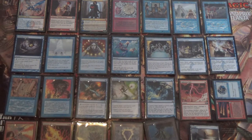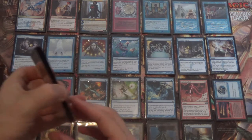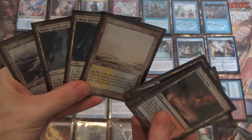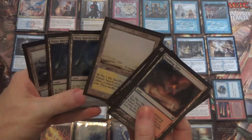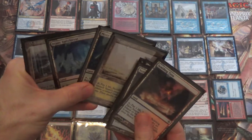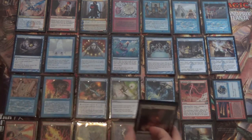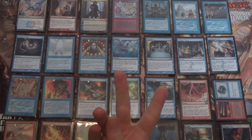We have three Islands and a Mountain for our Basics. Because we're running both Basic Island and Basic Mountain — even if it's just as a one-of — our fetchlands start off with four Scalding Tarns and then four other blue fetchlands, your choice. I maybe should have made one of the Misty Rainforests into a Polluted Delta or Flooded Strand, since they see more play and if your opponent goes Sorcerer's Spyglass they're more likely to name those. That said, they could also name Scalding Tarn, and you can't not play the four because you have both Basics.